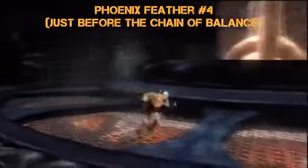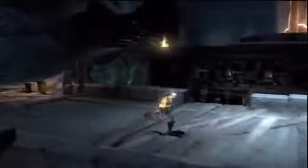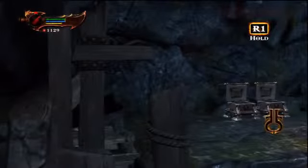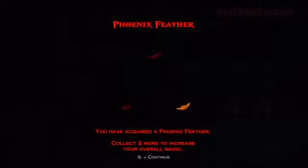Number 4 — this is just before the Chain of Balance save point. We're going to backtrack a little bit. This is just on the other side of the bridge — there's the bridge and there's the Chain of Balance. Go to the left side, and to your left you can't even see the chest, but the R1 indicator pops up. Open that chest and grab your Phoenix Feather.